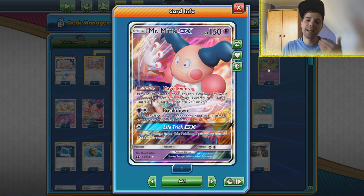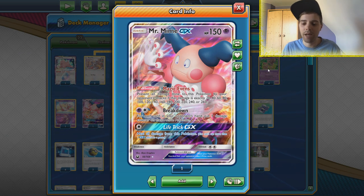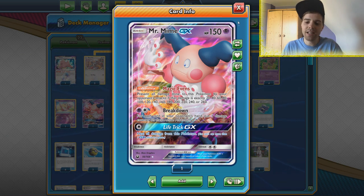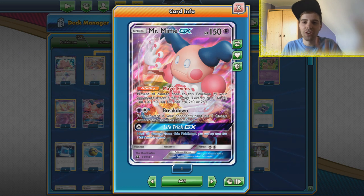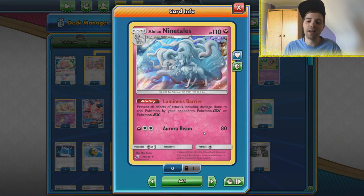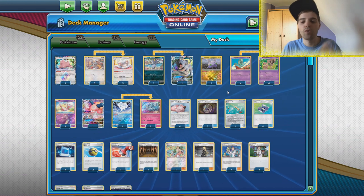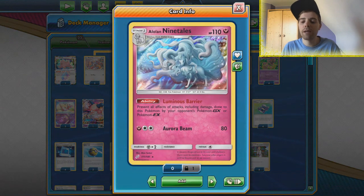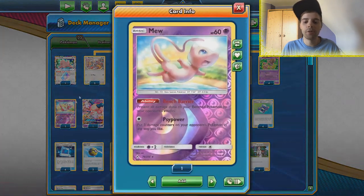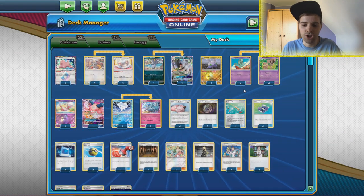That means Brave Blade with Altered Creation GX does 260 damage — zero damage done to Mr. Mime. Or Ultimate Ray after Altered Creation does 180 — we just try to surprise the opponent by not benching Mr. Mime until after they use Altered Creation, and then they're stuck. We also have Alolan Ninetales, which is immune to damage from GXs — great against Pikarom. Also Mute Protection on the bench against things like Venom Shot and Tag Bolt GX.